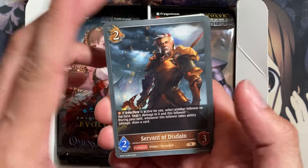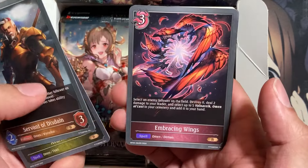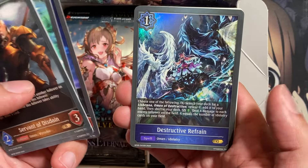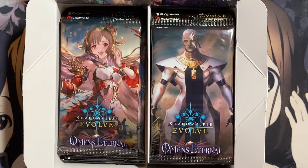So it's a little 50-50 now. Servant of Disdain, Avaratia, Embracing Wings, Mark of the Unkilling, Cursed Stone, Destructive Refrain, Apostle of Disdain, and Mystic Artifact.